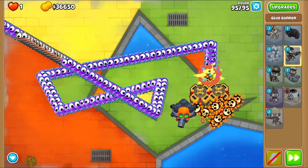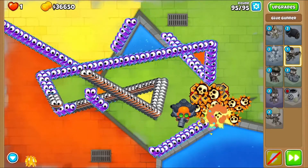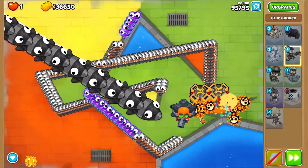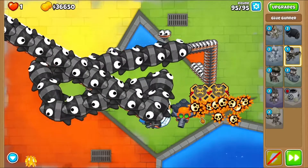You don't have to worry about these camo guys — our spikes are more than enough to pop them. We got the glue to help deal with the big threat, which is the fortified MOABs, and also the DDTs, to slow them all down a little bit.